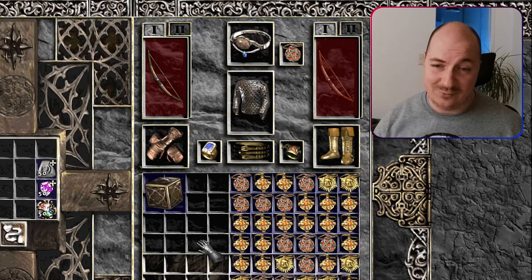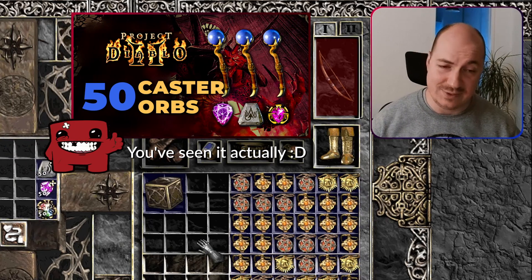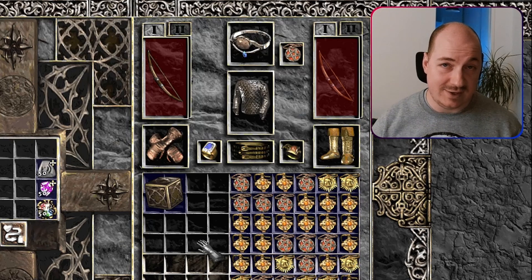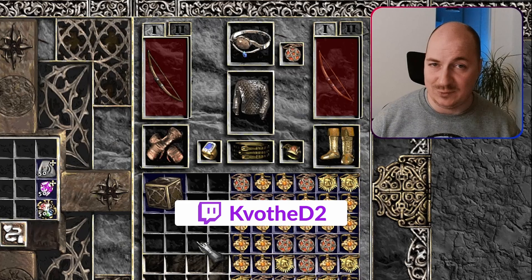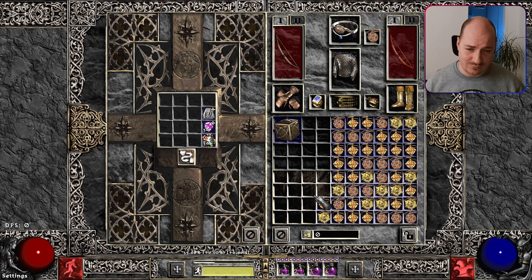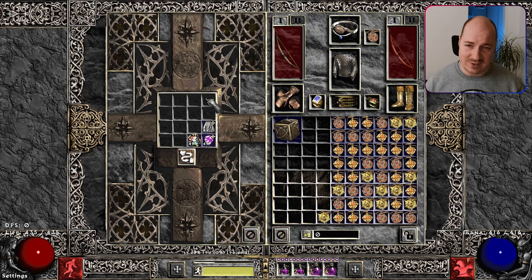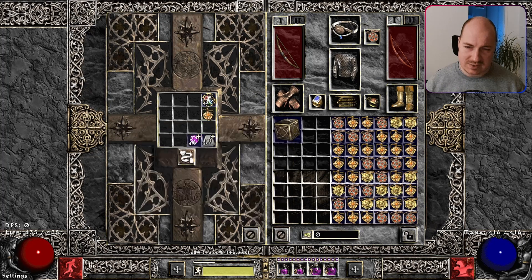Ladies and gentlemen, welcome to another crafting session. The previous one was 50 caster weapons — you haven't seen it because it was crap. Now we're going to do 50 caster amulets, which supposedly should be better with way more chances to hit something really cool. I have 50 amulets, 50 amethysts, 50 runes, and 50 jewel fragments. Without further introduction, let's go.